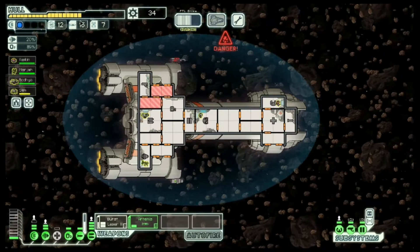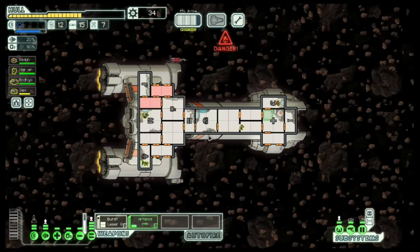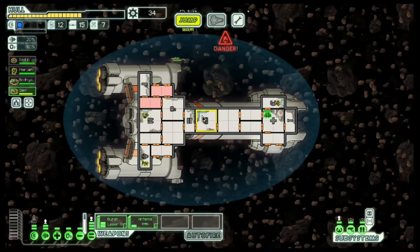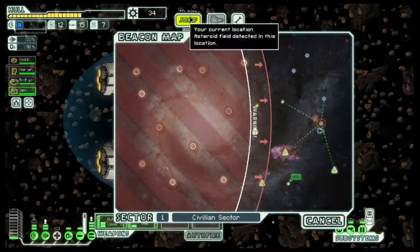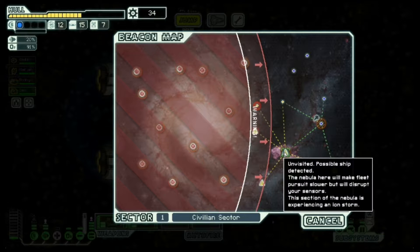All right, there we go — a little bit more damage, but nothing that's going to ruin us. I'm not going to have time to jump to both of these and then the exit. Do I prefer Ion Storm or regular? I think probably regular. Burst 2 is pretty good in Ion Storm — I've got eight power, enough to run one shield and Burst 2, and maybe even enough for one shield, Burst 2, and Artemis, which is even better. So, I'll try the Ion Storm.